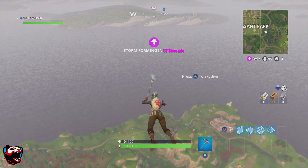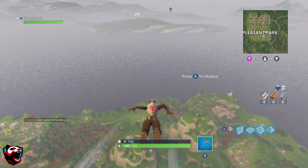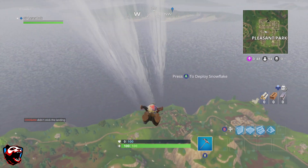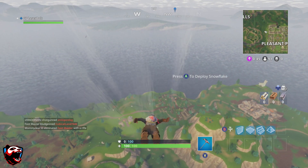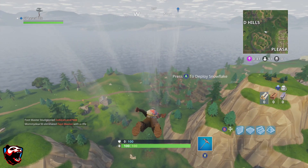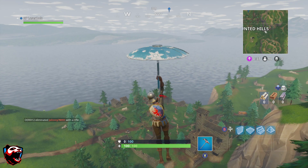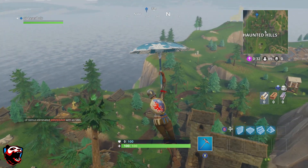So without further ado, let's go ahead and start off with the first location, which is the most noticeable one in Haunted Hills — and that is the tower. The tower is composed of three different areas: we have the top portion which is kind of where the bell would be, we have the inside of the tower, and we have the basement. In each of these locations there's a possibility that a chest will spawn.